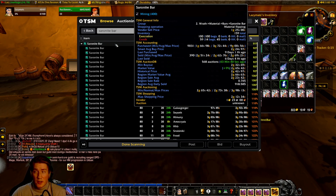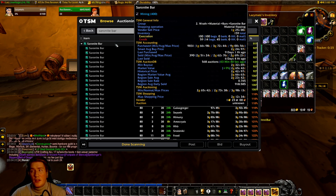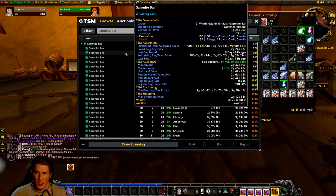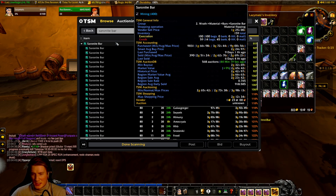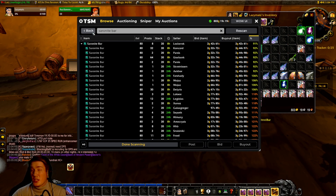If it expires even once, you're guaranteed to lose gold. The rule of thumb is to avoid any item where the auction house price — the price you expect to sell at — is less than five times the vendor sell price. So we would not be doing Saronite Bars at all. We're also looking for items that vary in price, meaning they're either farmed and sold in large quantities or bought in large quantities, giving a good chance the price will change over time.